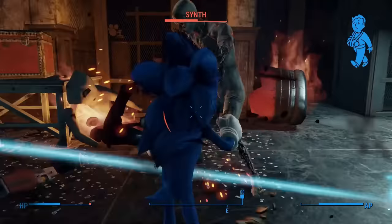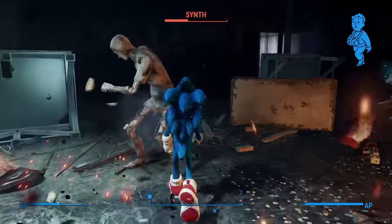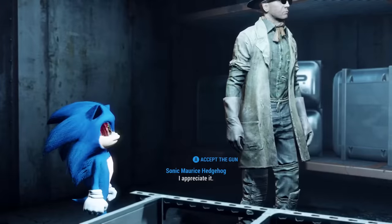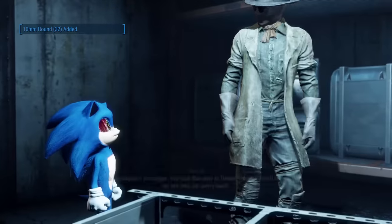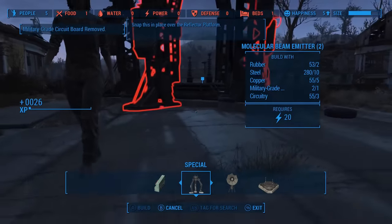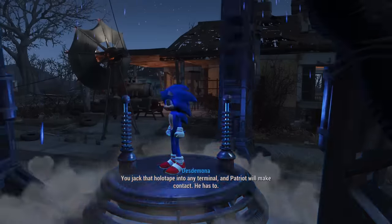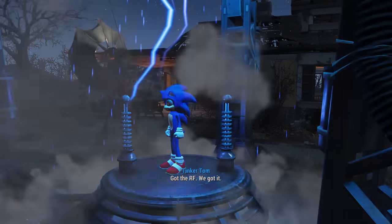I have proven by now that the Institute's synths are easy enough to stomp — after all, Sonic has a long history of making life a living hell for robots in any shape or form. Deacon hands me the Deliverer, I get Shadow flashbacks, and now it's time to construct the teleporter — the moment of truth, seeing how it completely broke in my last Fallout 4 run. Well, lo and behold, this time it actually works, and I can get dropped in without any problems.